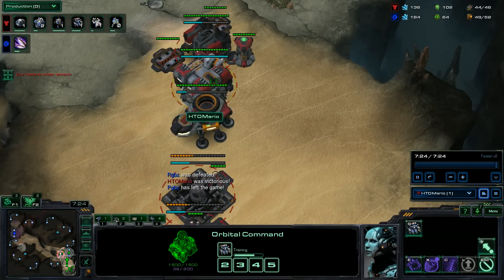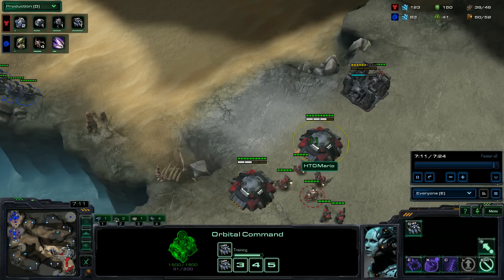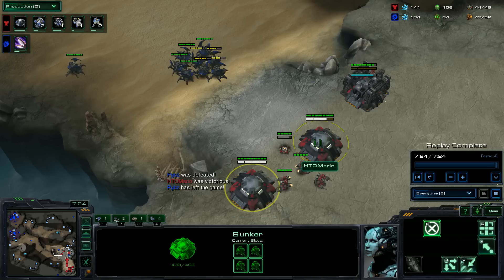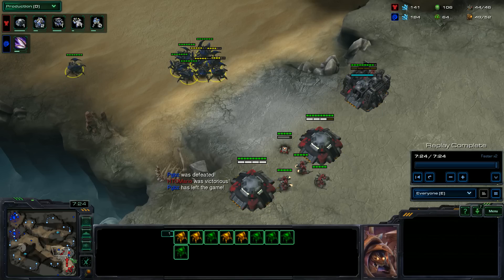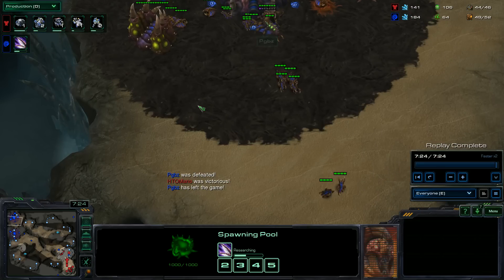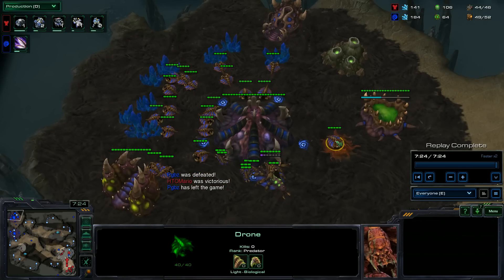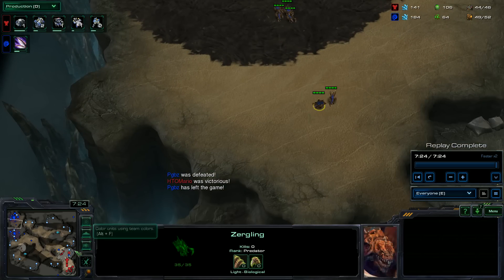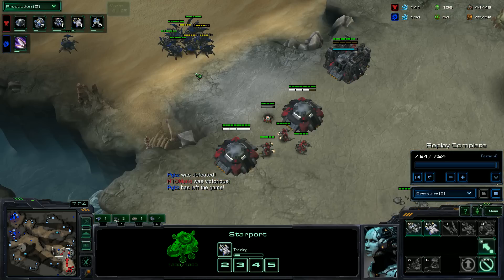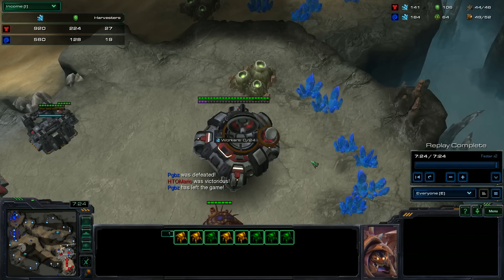He's planning on attacking me, but he actually ends up just leaving. Let's go back over here for a few seconds — he comes in with quite a few Roaches, loses one right away, and then four are already hurt. There's no way he can break through without Banelings, and he knows I already have Widow Mines. The Baneling Nest was on its way, but when he left the game it cancelled. That gave me more time to get another bunker, so he'd have to break through three bunkers, extra Marines, a Widow Mine, and a Medivac — so that's even more disastrous.